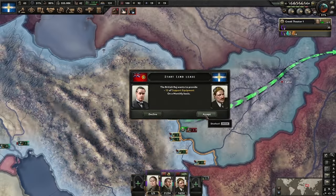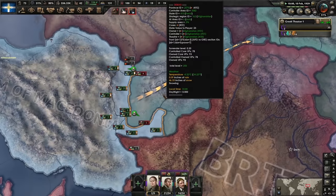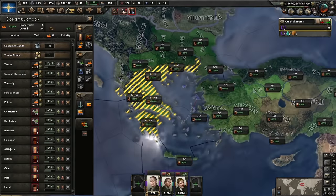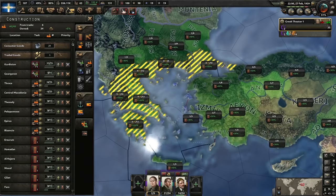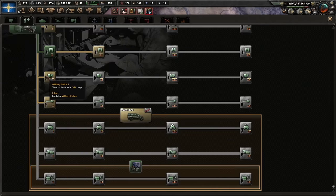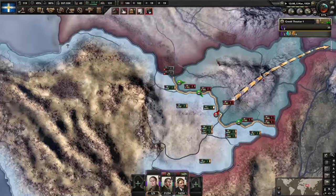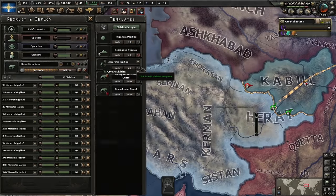The British would like to send us some support equipment — sure, I don't think they know what's coming. A few more civilian factories in our capital regions, all with 100% infrastructure. Yes, I'm going to research military police — they are incredibly strong at the moment, so let's take advantage of that.